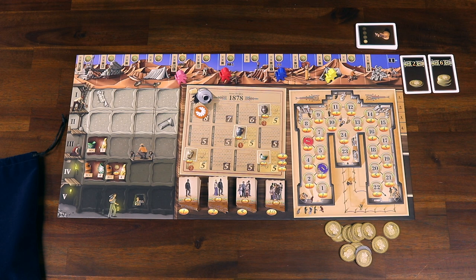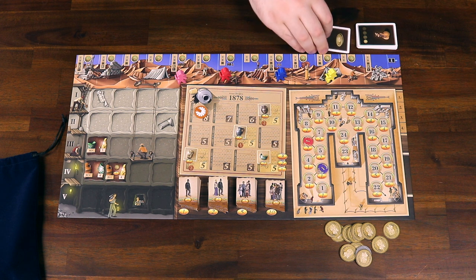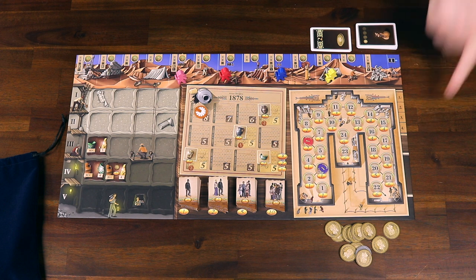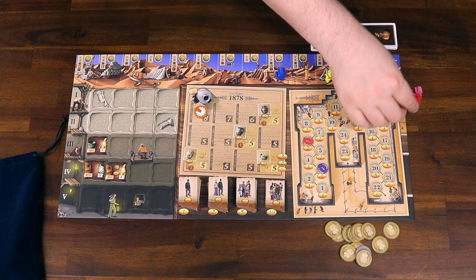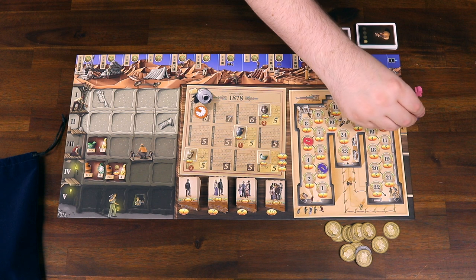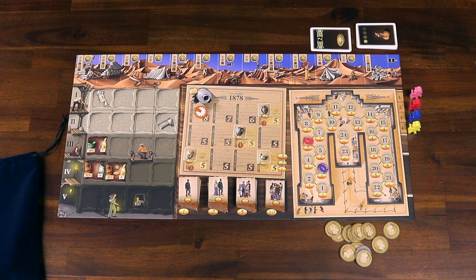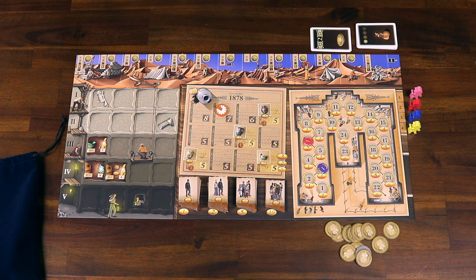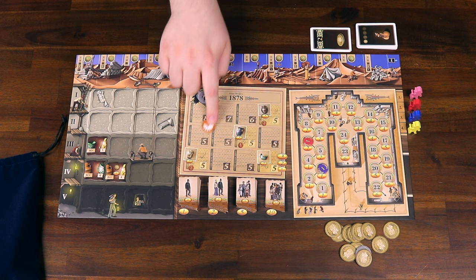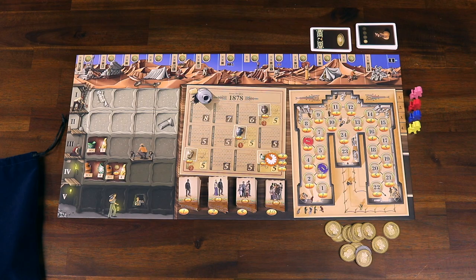Once all four phases are over, prepare for the next round. Discard the two old research funding cards, then place the excavator figures on the player order track based on their order on the research funding track, going from left to right — this means the player who went last this round goes first next round. Finally, move the round marker to the next space on the calendar and you're ready to start the next round. If you're at the end of the 12th round, move on to end of game scoring.